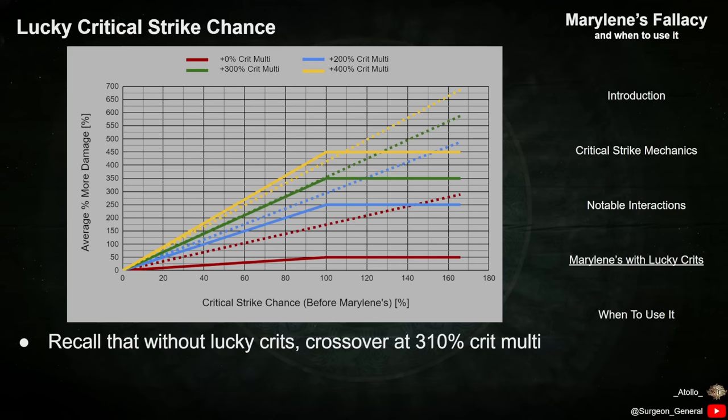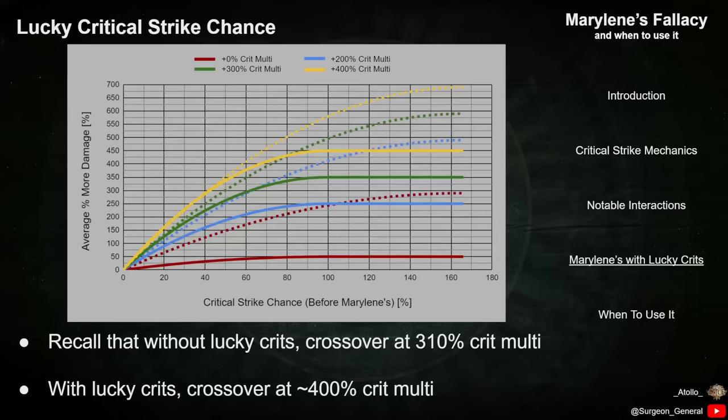Reperforming the analysis with Lucky Crits instead, we get the results shown in this chart. At low Critical Strike Chances, the crossover point has increased significantly to approximately 400% Crit Multi. This means that for characters with Lucky Crit Chance, they can invest in more Crit Multi and still take Marillene's Fallacy without harming their overall DPS. At high Crit Chances, the damage with Marillene's Fallacy scales further than without it, allowing for even larger additional Crit Multi investment than the 400% at low chances.